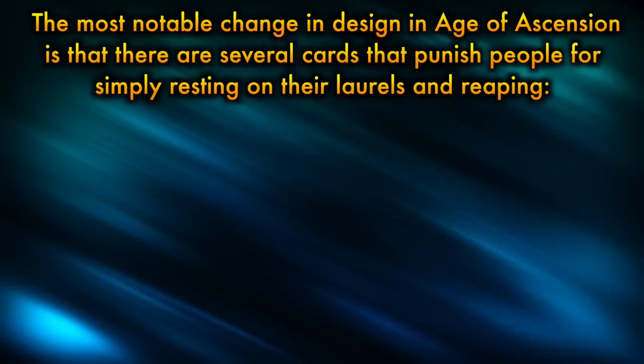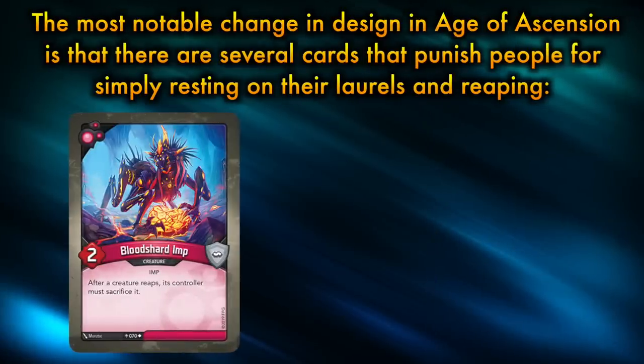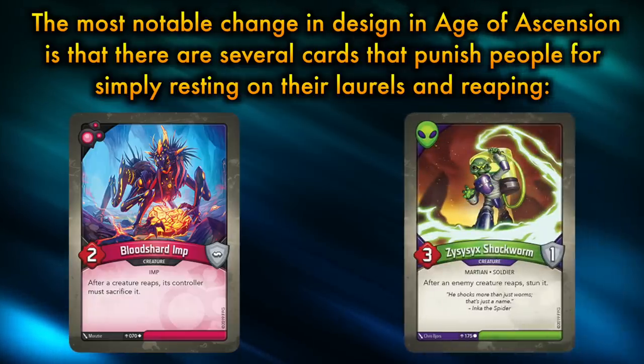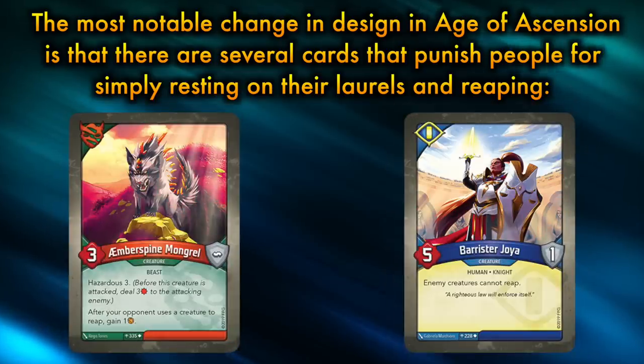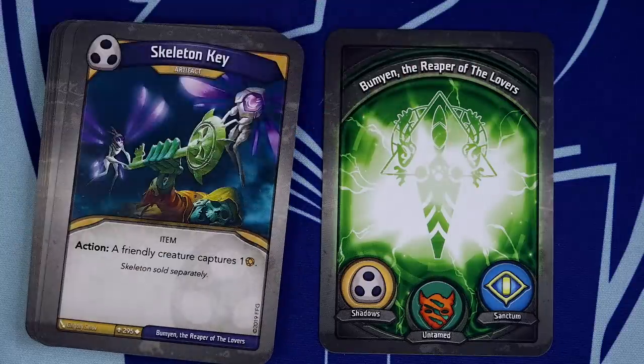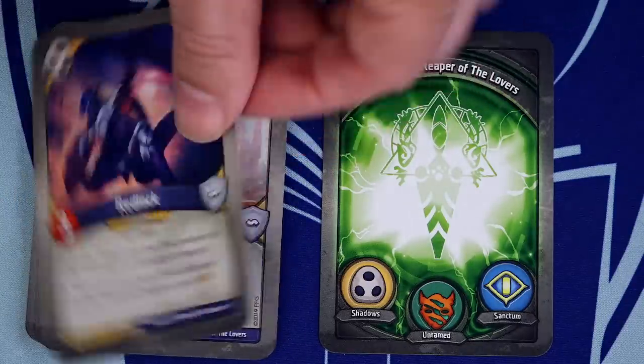Whenever a company is given a chance to iterate on their first design process, they are obviously going to take that opportunity to fix problems that didn't get caught in the beta. KeyForge is no exception. The most notable change in design of creatures in Age of Ascension is that there are several cards that punish people for simply resting on their laurels and reaping. Some great examples are Bloodshard Imp, which reads 'After a creature reaps, its controller must sacrifice it'; Zzzzzzzz Shox Worm, where after an enemy creature reaps, stun it; Barrister Joya, where enemy creatures cannot reap; and Amber Spine Mongrel, which has you gaining amber every time your opponent uses a creature to reap.